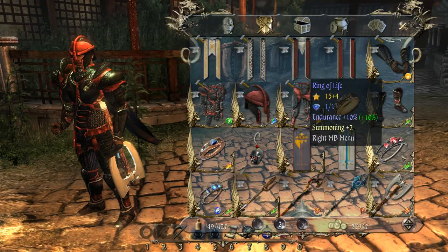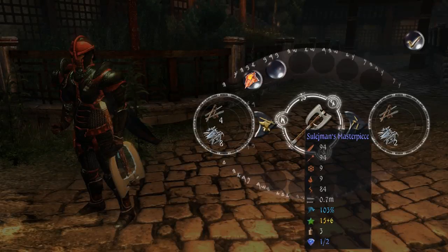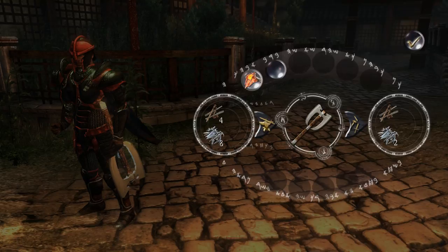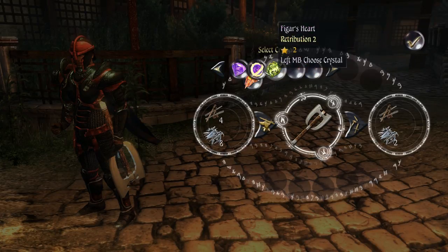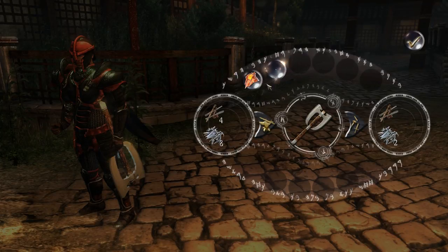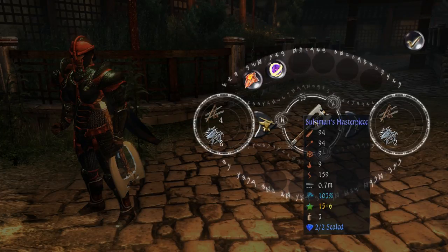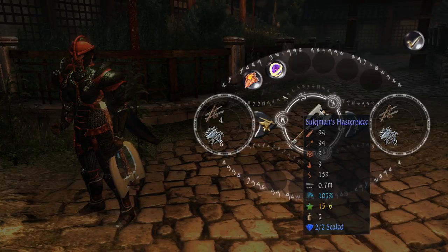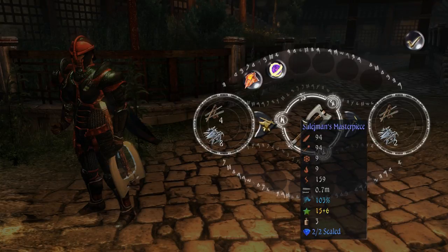I'll show you one more time with the axe. I right-click the axe and go to craft — as you can see it's got a 75 lightning crystal on it. I'm going to put in a sealing crystal of 100 and click yes. It's still showing 75 on the stone, but the way it now reads it's 159 — because two 75s is 150, plus a bonus of nine, and there we are: sealed at 159.